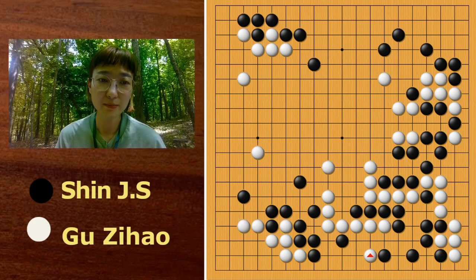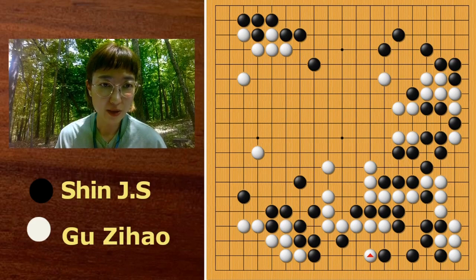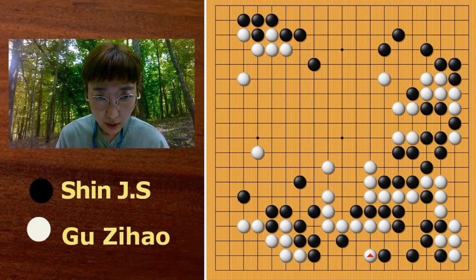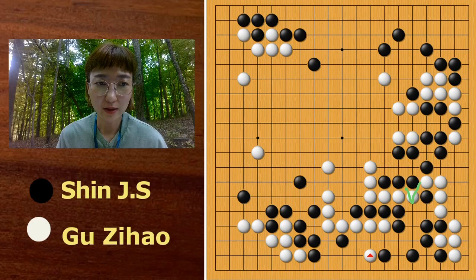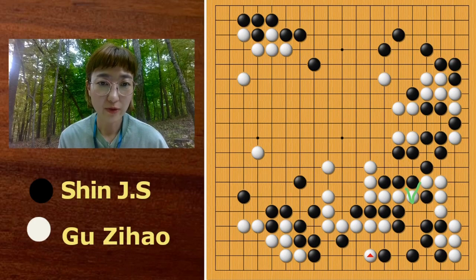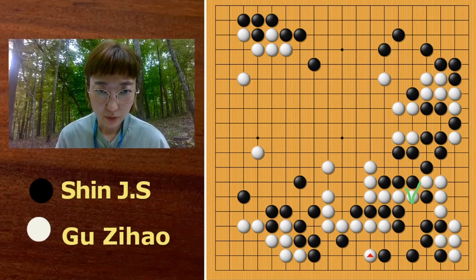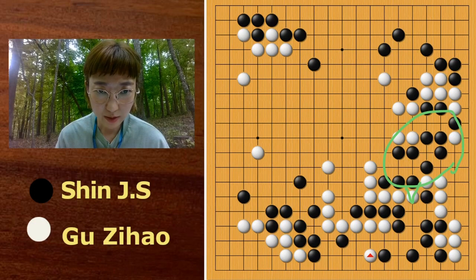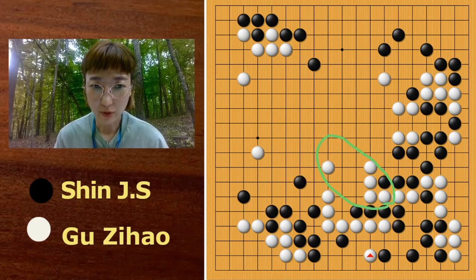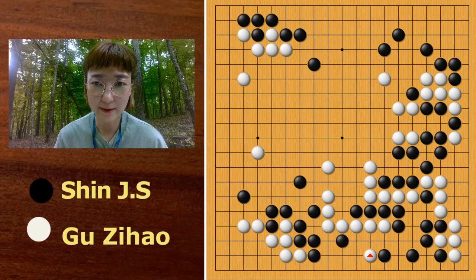For top player's games, taking the initiative in the center is very important. With this move, it seems like Kuchu Hao got to take the initiative of the center. Now Black's stones are split — this area, this area, and this area. White has strong power in the center. So far it was a very close game, but now Kuchu Hao started leading.